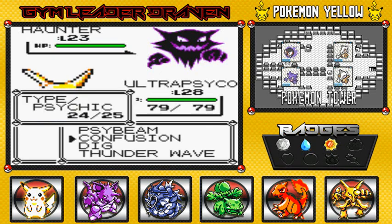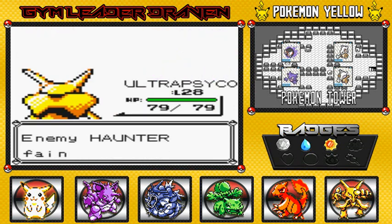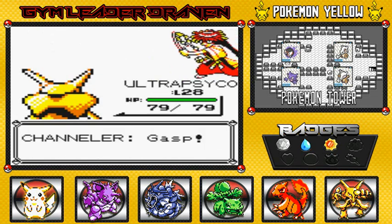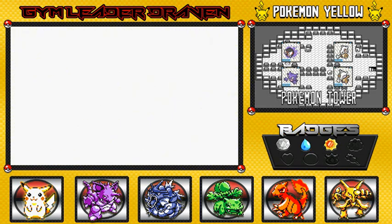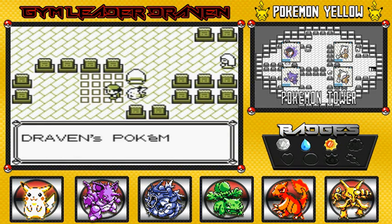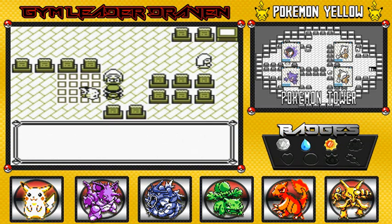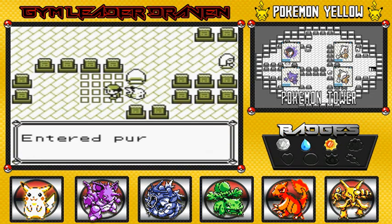A Haunter is a little scary too. You can actually capture a Haunter in this area. But I'd rather start off with a Gastly — it doesn't take much to evolve a Gastly into a Haunter, especially if you get it from this area. And right here — look at that, enter the purified zone. Pokémon fully healed!